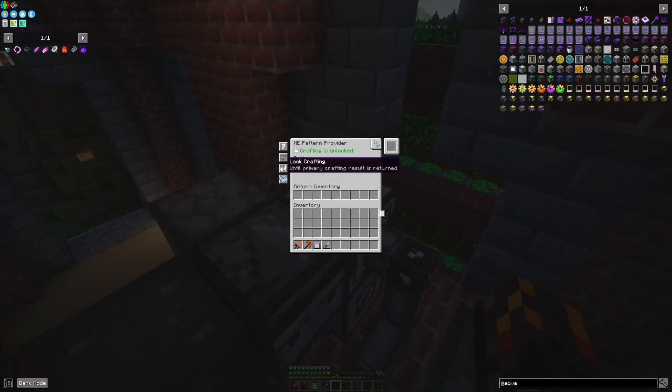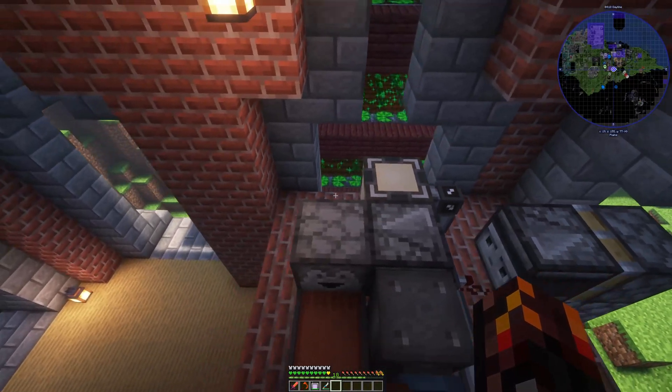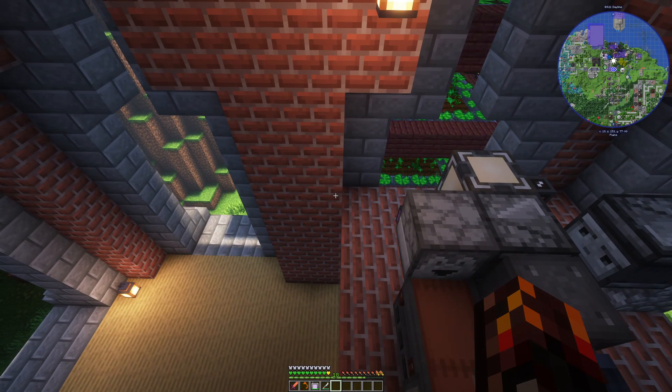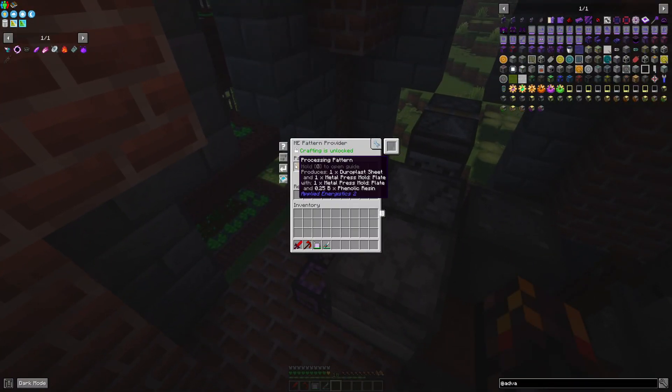And then the modular router will pull everything out and back into here. I've also got this set to lock until primary crafting result is returned. That's so that if you want to make six sheets, you don't have to have six of the moulds — you can reuse the same mould because the recipe creates a mould as part of its output.